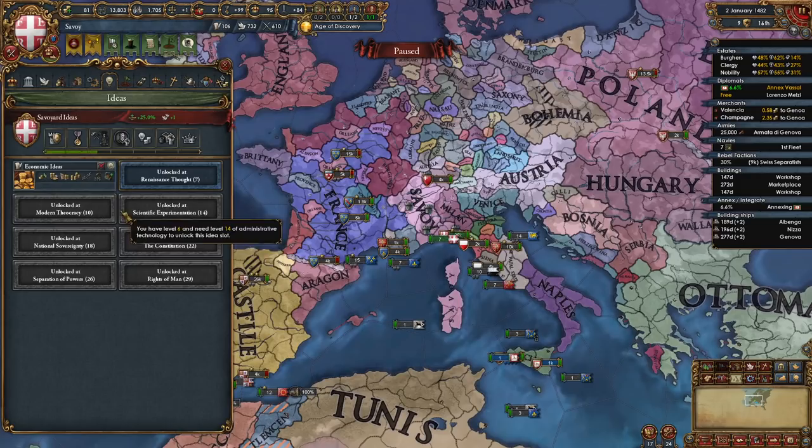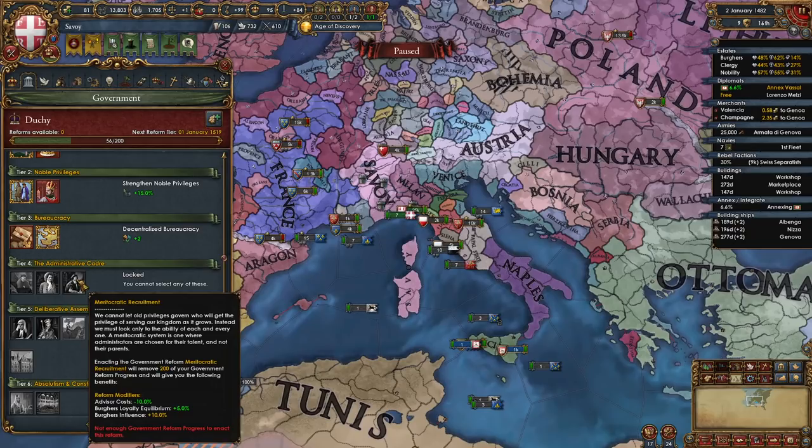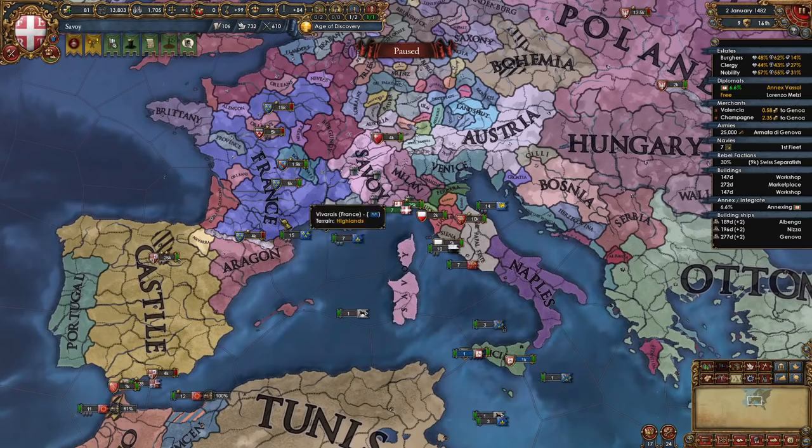For your next idea groups: take Quantity for your second, Trade for your third, Quality for your fourth — Economic, Quantity, Trade, Quality is a great setup going from Savoy to Sardinia-Piemont to Italy. You are going to be Italy, who is exceptionally powerful in any field. For Tier 4 you can take Administrative Clergy or Meritocratic Recruitment — my personal favorite is Meritocratic Recruitment. For Tier 5 take Royal Decree, especially if you're going for Italy. If you don't want Royal Decree and don't need that plus 5 absolutism, take General Estates. For Tier 6 take L'État c'est Moi, and for Tier 7 take Political Absolutism.